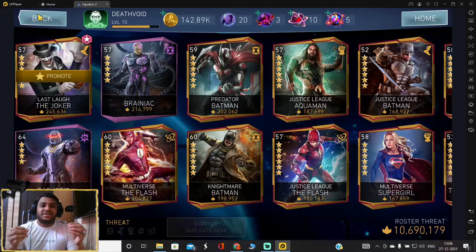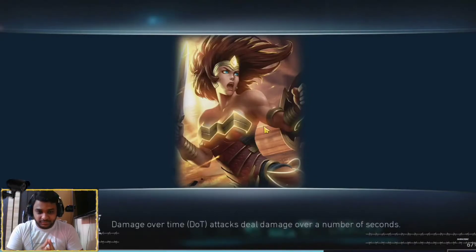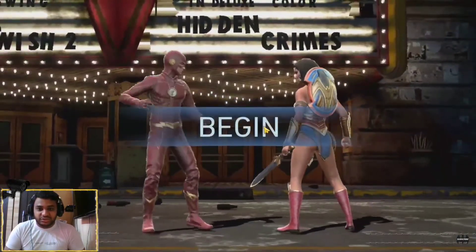If you don't have Cyborg or any of the other characters mentioned, the only option is to keep doing your special attacks and hope the opponent doesn't block with the super shield. Power draining the character is not optimal because you lose your own power, and even if you tag in your damage dealer afterwards, the opponent will still have enough power to use a special attack. I'll play a video showing how I defeated boss Wonder Woman with Multiverse Armored Supergirl.